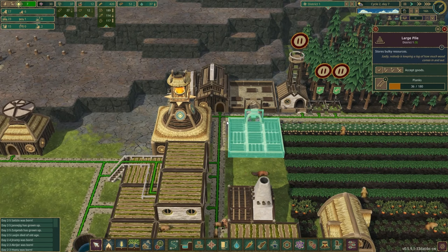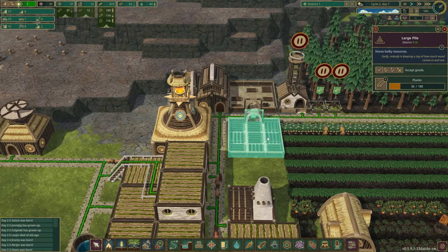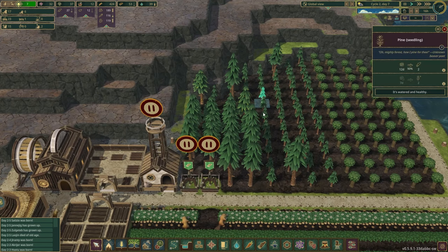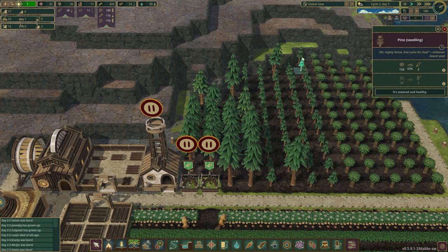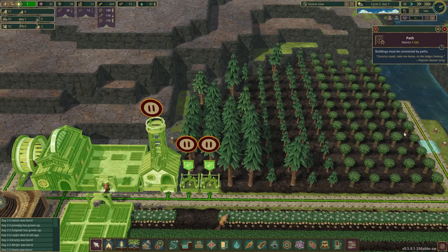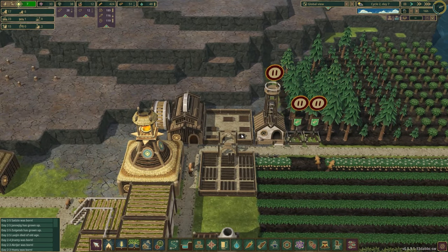We've got a little bit of basic plank production coming in with a manual beaver, and a little supply of planks being produced. I think we're going to need some more planks. We're also going to need more trees — we're just barely starting to get our first growth of plants coming in, and we still have a way until our oaks are ready.